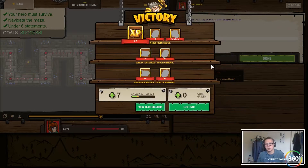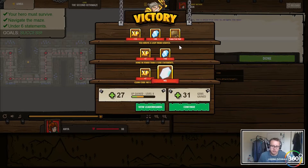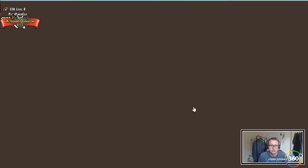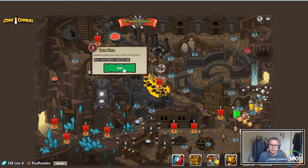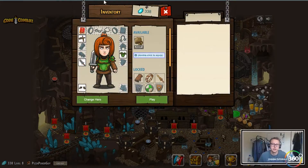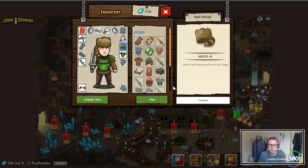It looks like we're getting a new item here — our faux fur hat. Don't want to get Peter upset, so we have our faux fur hat — I believe that's how you're supposed to say it. It's our Davy Crockett hat. This level is 'Dread Door: Basic Syntax, Wall Loops and Strings.' This gives us more health, so we're a little bit tankier.